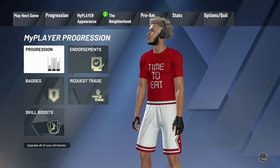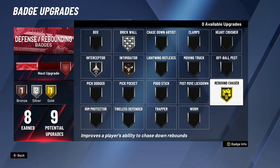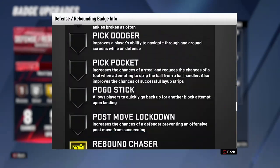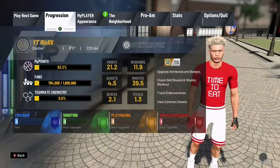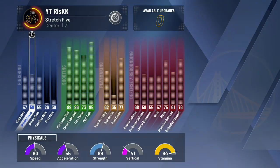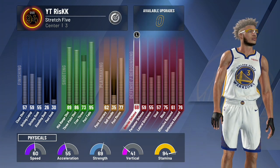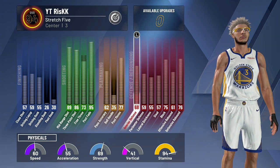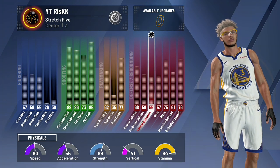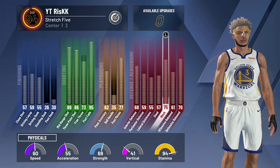So as you guys probably know by now, 2K20 has a whole new badge system where you got to fill up a badge meter. Filling this up requires you to do certain things reflected based off your attributes for each category. Lateral quickness helps you dodge screens and earn points for pick dodging. Interior defense will help you get shot contests and well-defended plays. That also ties into perimeter defense — anything above 50% contest will give you a well-defended play and add to your badge progression. Steals, blocks, and rebounds are self-explanatory. Once you fill that bar up once, you will get one badge upgrade.